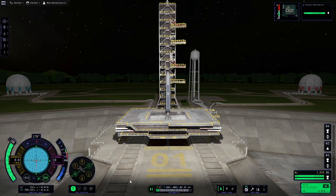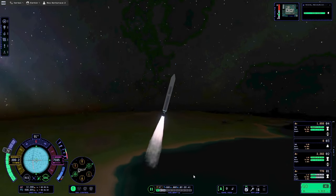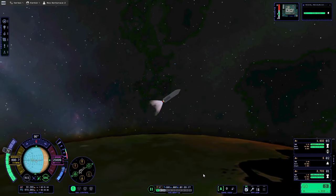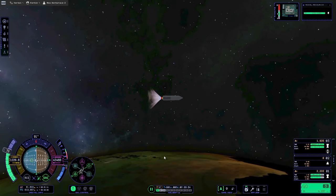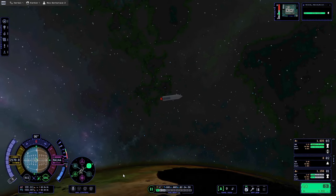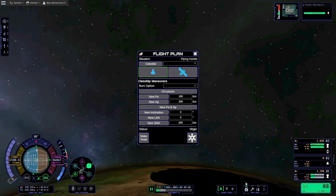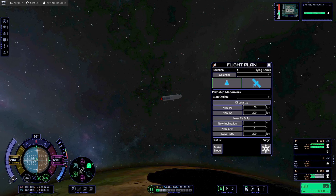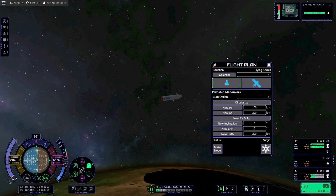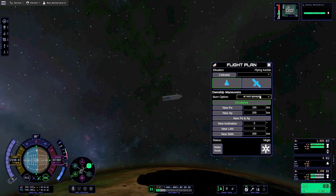First things first, we need to launch a rocket. And during launch is when we'll get our first use of Flight Plan. Step 1 is burn until you have an Apogee that you're happy with. Now, instead of being rushed and trying to get your Maneuver Node placed and everything perfect before you pass your Apogee, we're going to use Flight Plan to help us out. There are many functions in Flight Plan, and we're going to go over most of them, but first we're going to use the circularize at Apoapsis.